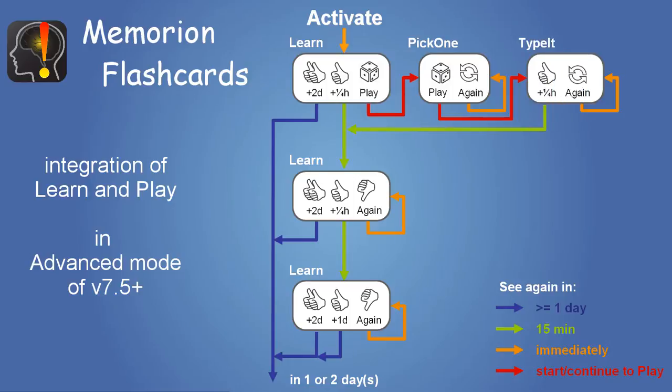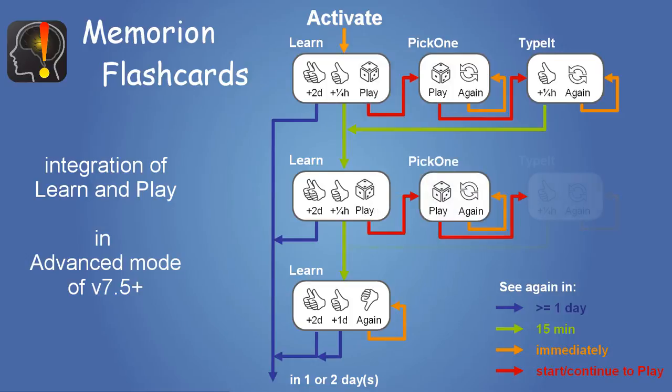This can also happen in the second delay step. The games you play change with the asking direction. For example, it doesn't make sense to play 'type it' when the answer is in your native language. 'Type it' is then automatically exchanged to 'spell me', where you listen to the foreign text and type what you hear.